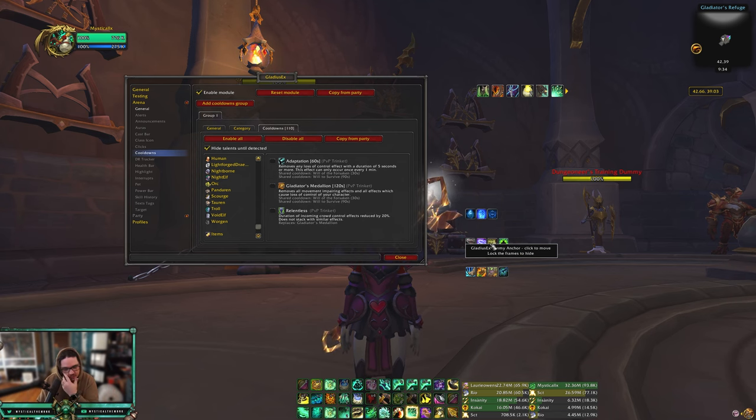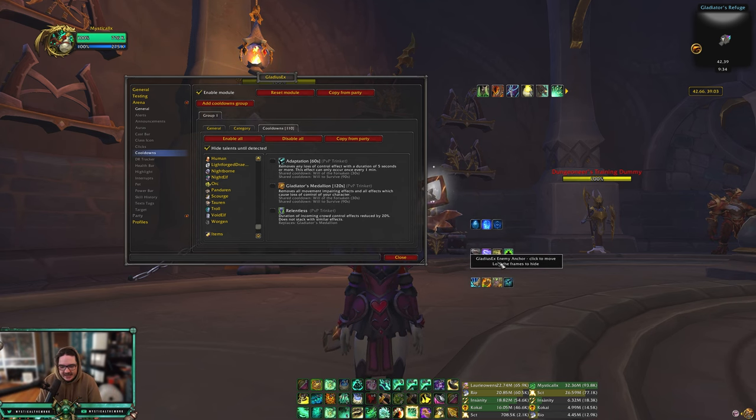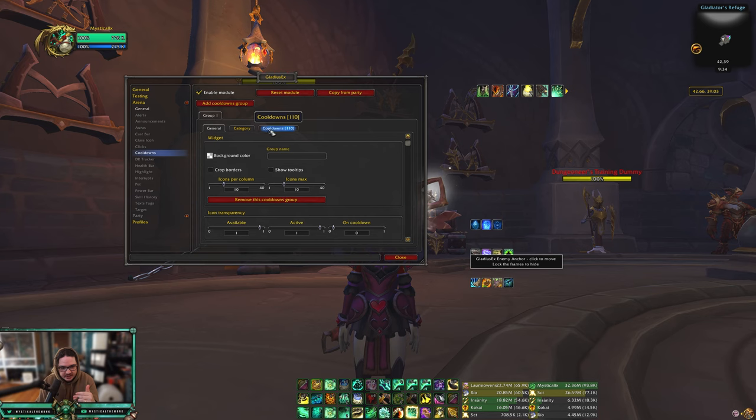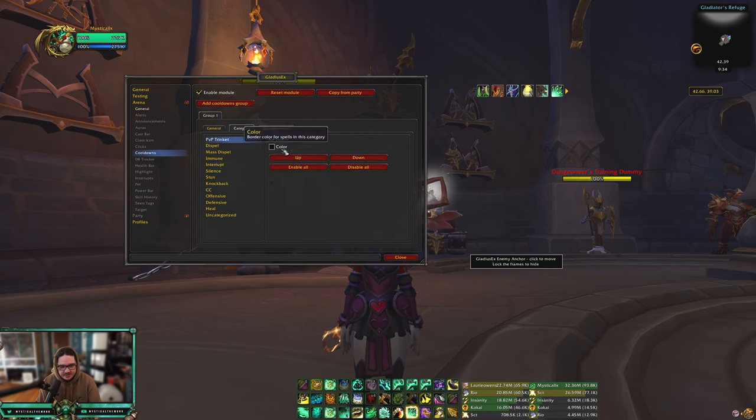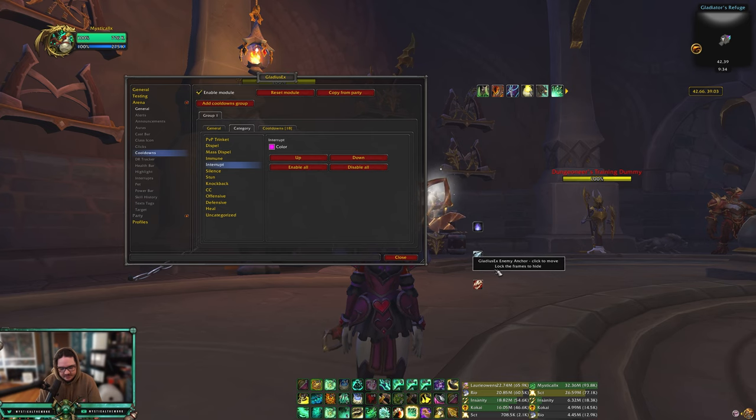Now you're left with Arena 1, 2, 3 cooldowns and you can see everything the enemy team has. If you want to make it look like OmniBar, go into Group 1 — you can also delete Group 1 and make a different group. What I do is disable all, then go into Category and select Interrupts, then enable all. So now you only have interrupts from the other team, which is amazing.